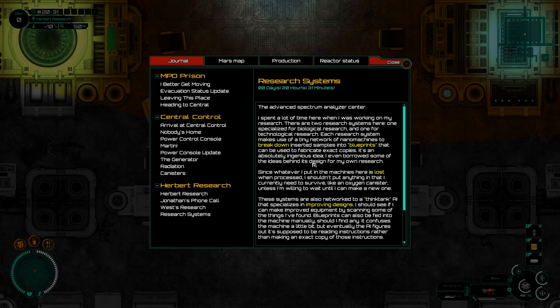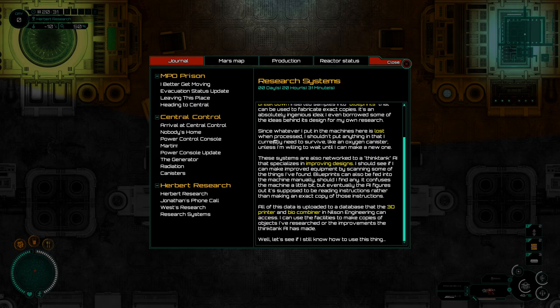I spent a lot of time here when I was working on my research. There are two research systems here - one specialized for biological research and one for technological research. Each research system makes use of tiny networks of nanomachines to break down inserted samples into blueprints that can be used to fabricate exact copies. Since whatever I put into the machines is lost when processed, I shouldn't put anything in that I need to survive, like an oxygen canister. These systems are also networked into a Think Tank AI that specializes in improving designs.